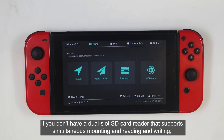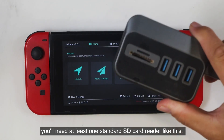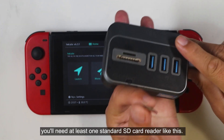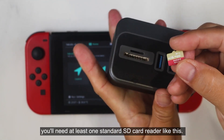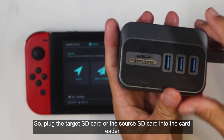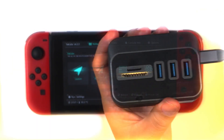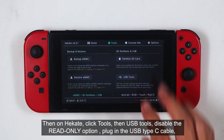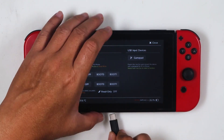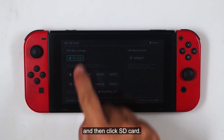If you don't have a dual slot SD card reader that supports simultaneous mounting, reading, and writing, you'll need at least one standard SD card reader. For the second SD card, we can use Hekate's USB tools to mount it to the computer. So plug the target or source SD card into the card reader. Then on Hekate, click Tools, then USB Tools, disable the read-only option, plug in the USB Type-C cable, and then click SD Card.